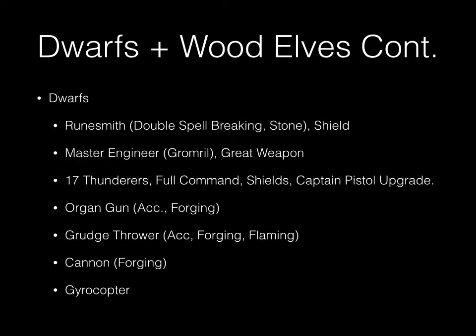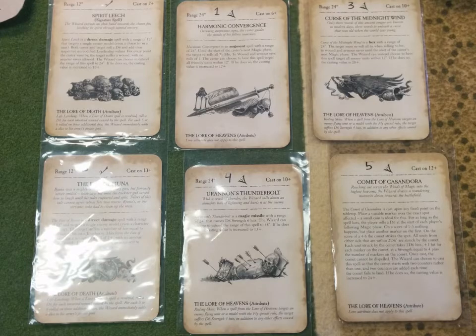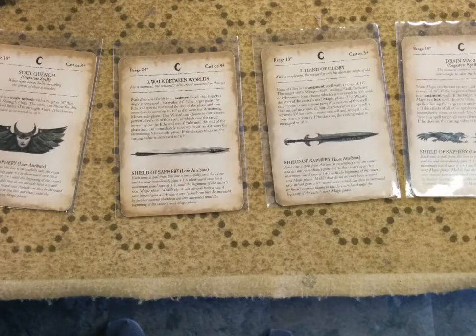The Dwarves in our team have a Runesmith with double Spell Breaking stone and shield, a Master Engineer with Grommel and Great Weapon, 17 Thunderers with full command and shields — the captain has the pistol upgrade — an organ gun with accuracy forging, a Grudge Sword with accuracy forging and flaming, a cannon with forging, and a gyrocopter. For spells, we have Spirit Leech and Fate of Bjuna on the Death mage, plus a good selection of Heavens. Our opponents have spells all from High Magic.